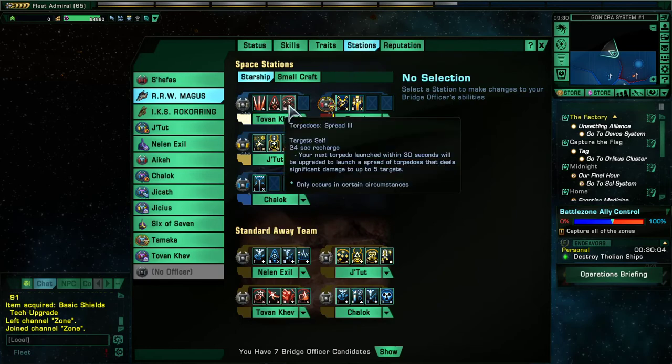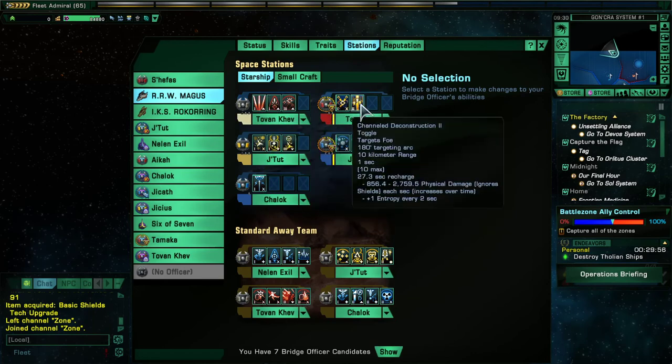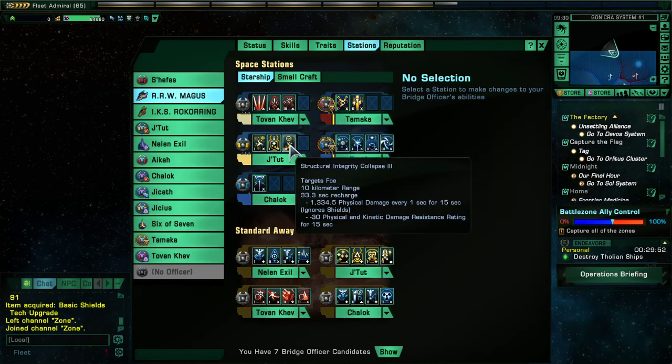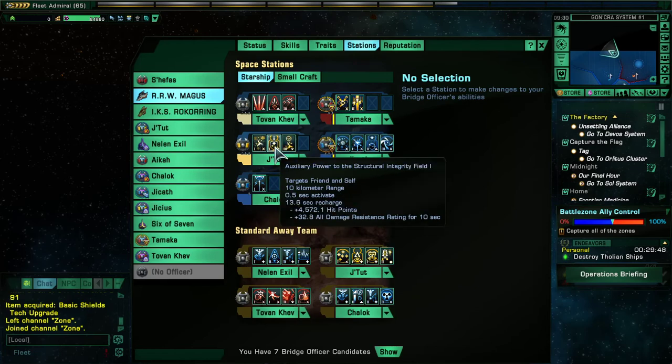Stations: Torpedo Spread 3, Scatter Volley 1, Pilot Wall 1, Channeled Deconstruction, Entropic Redistribution, Structural Integrity Collapse, Auxiliary Power to Structural Integrity.